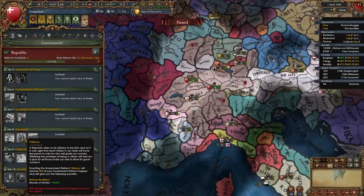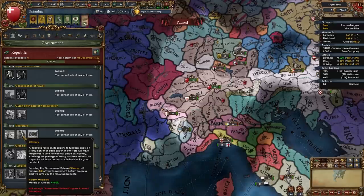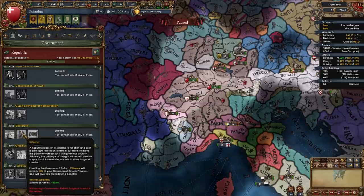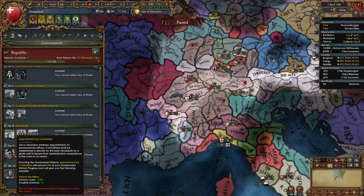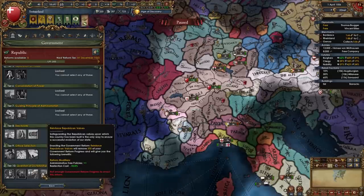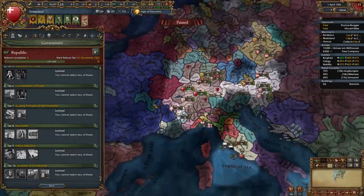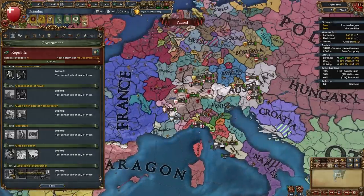For Tier 8 I recommend taking Citizen Tree for even more morale — we already have so many morale modifiers it's crazy, and we're going to get even more. For Tier 9 I recommend Appointment by Committee. For Tier 10, if you want to stay a republic take Reinforce Republican Values; if it's the Age of Absolutism and you want to flip out of a republic, you should become a Monarchy.